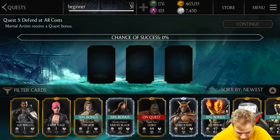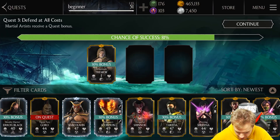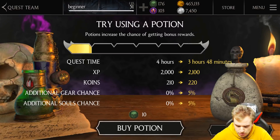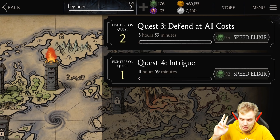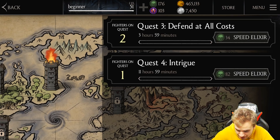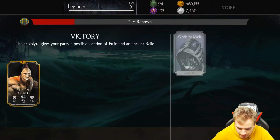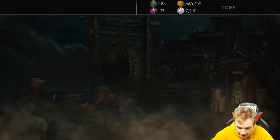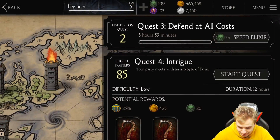Starting this quest — Martial Artist Tremor, I'm still not done with you, go win it for me! Now I have two quests running at the same time and I can use a speed elixir again. I'm just showcasing quests, I want to know everything about them. I'm getting some renown — what's gonna happen when I gain all the renown? I'm also getting some gear — I can finally start getting good gear!